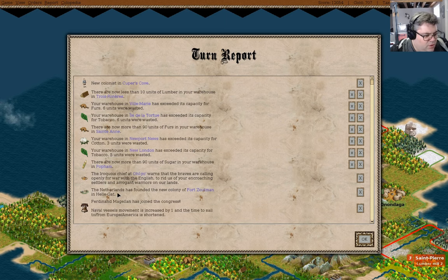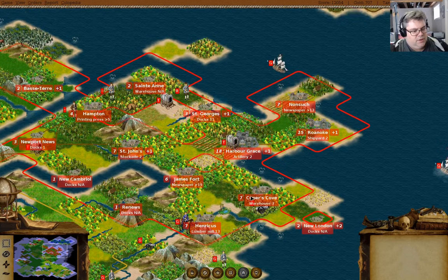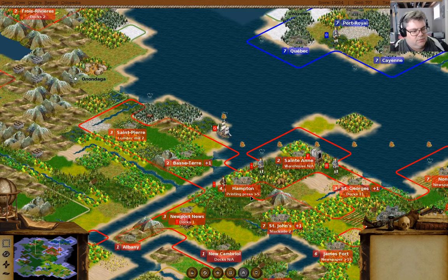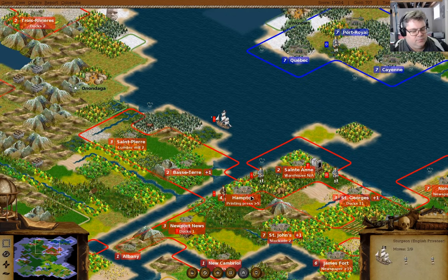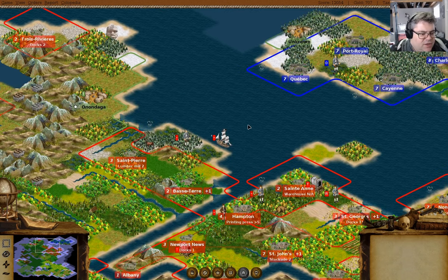The Iroquois want war. Magellan — okay. We'll just leave a free colonist there.